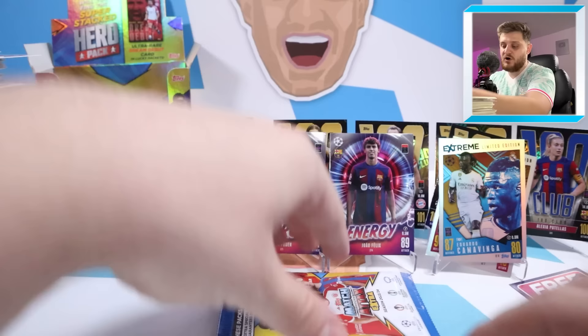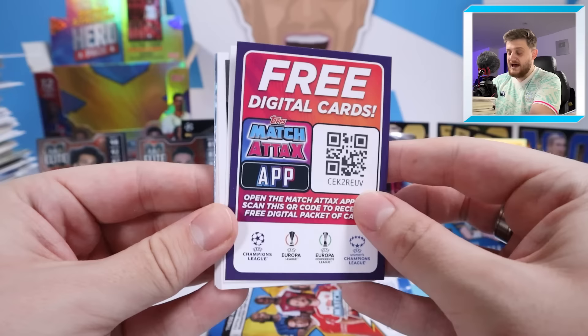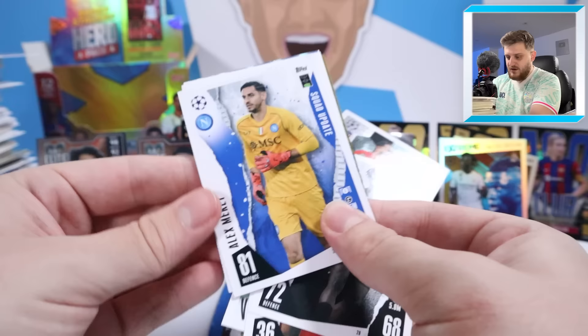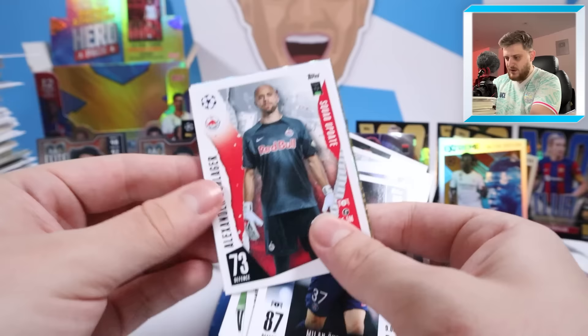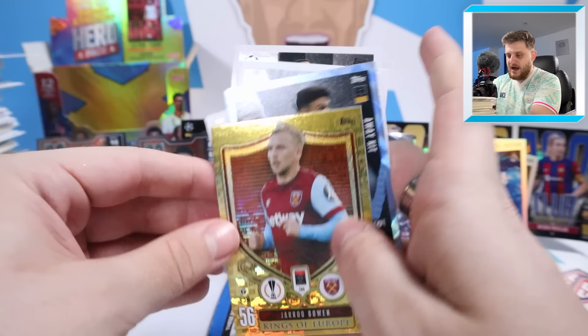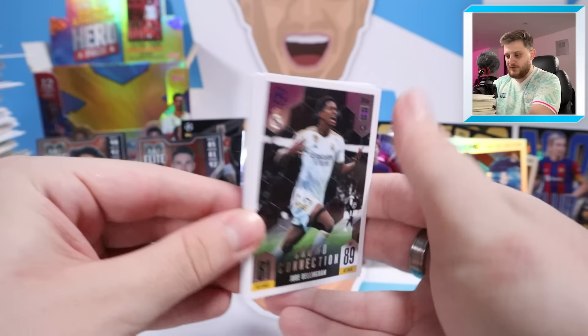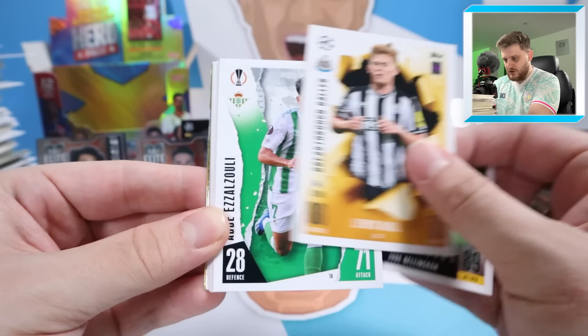It's an Arsenal 100 club legend — who is this going to be? It's a 100 club Declan Rice for Arsenal! Pardon the rhyming, but a hundred club Declan Rice for Arsenal — a nice card. Leon Goretzka Kings of Europe for Bayern Munich at the back. Look at the amount of hits from one box — absolutely sensational. Two very nice Declan Rice cards: the Pro Elite X and the 100 club. We'll do a full run-through of the hits at the end.